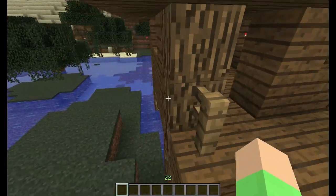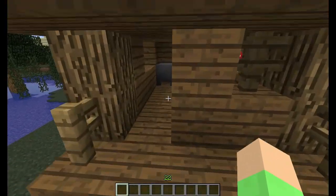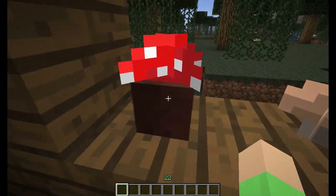So now back to the witch hut. You only find these huts in the swamp biomes. It will have a cauldron, crafting table, and mushrooms with a nice pot.